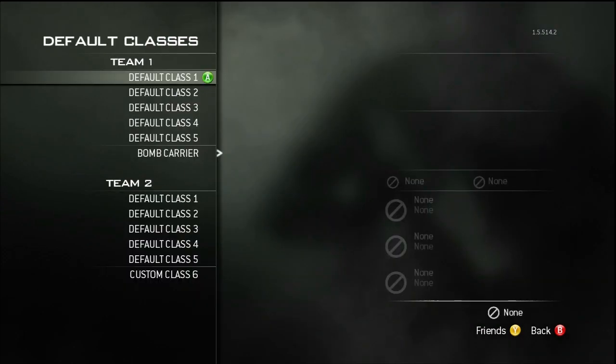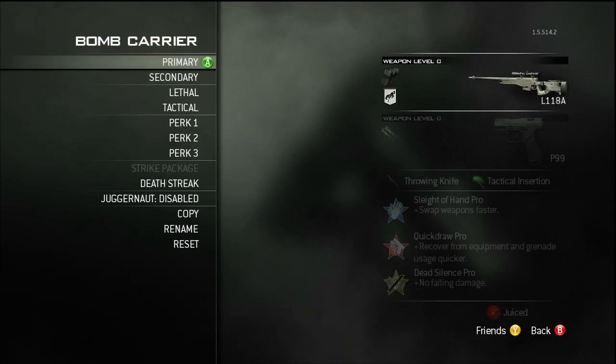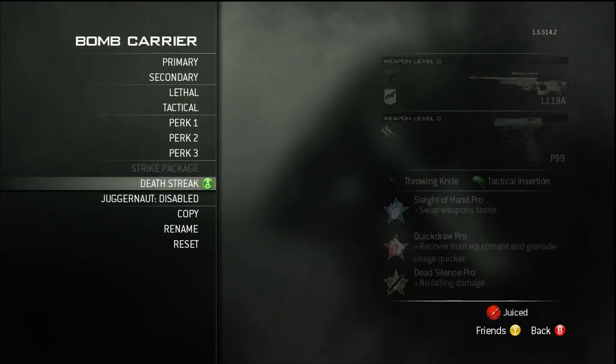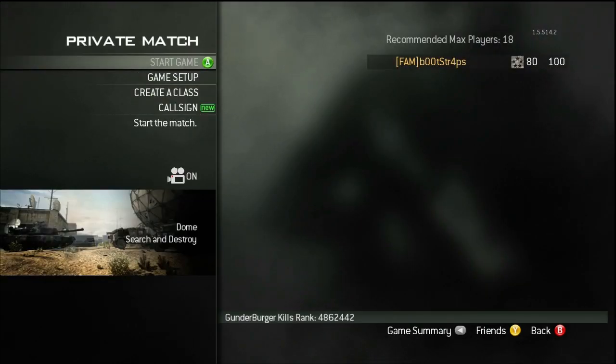The one option you have to change is in create default classes — you have to change the class of the bomb carrier to whatever you would like. It doesn't matter what it is, you just have to change it to another class. This is the class you're going to have during the tilted screen glitch, so make sure you put it to something you would like.